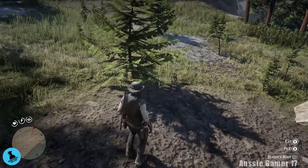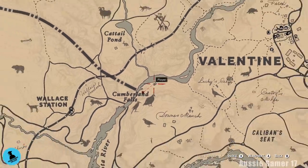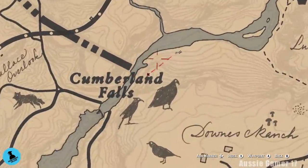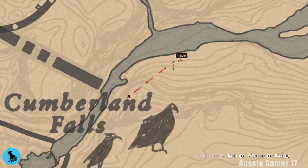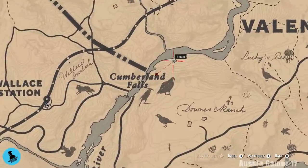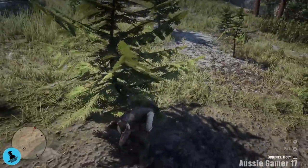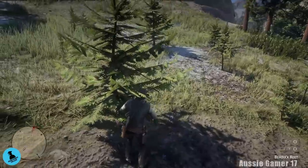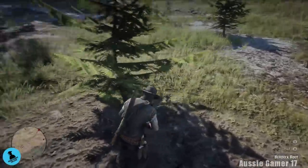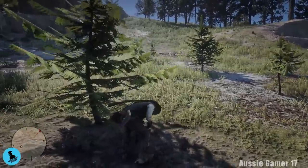Here we are with some more. We've moved a little bit further southwest along the river. This is northeast of where it says Cumberland Falls. I think we've got another three here. So we'll only need six more burdock root after this if you've been following along and had the same amount as I did. If you didn't have as many, you just need to keep checking the banks of this river.